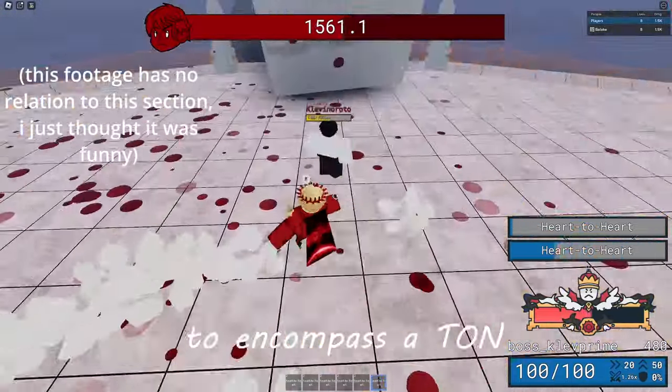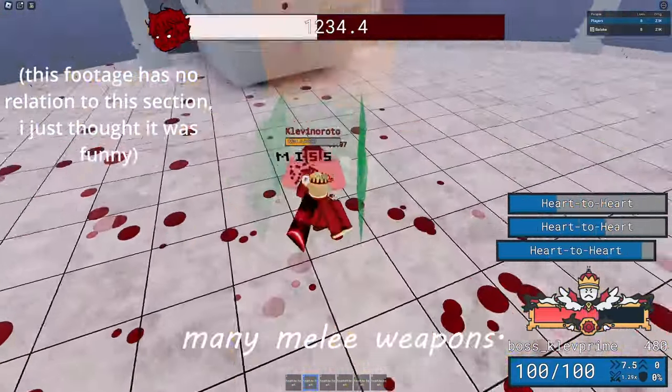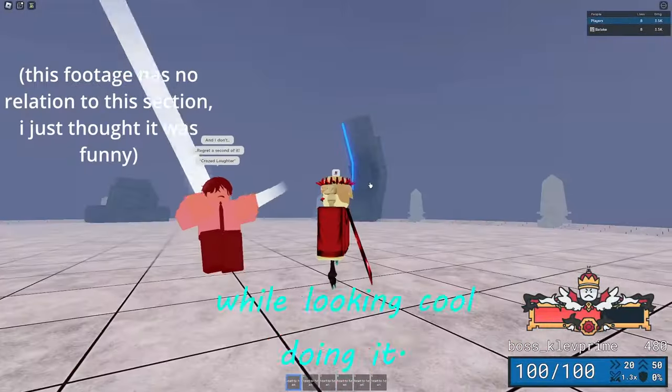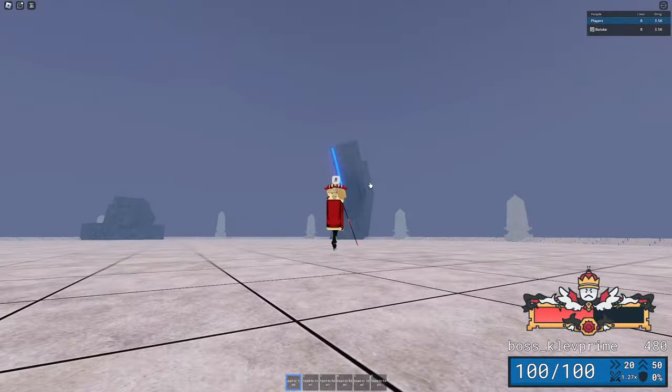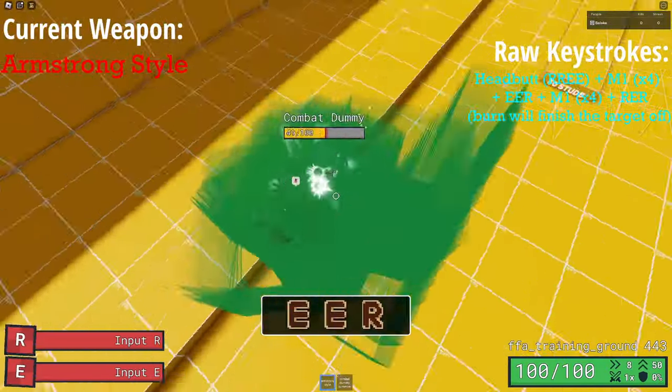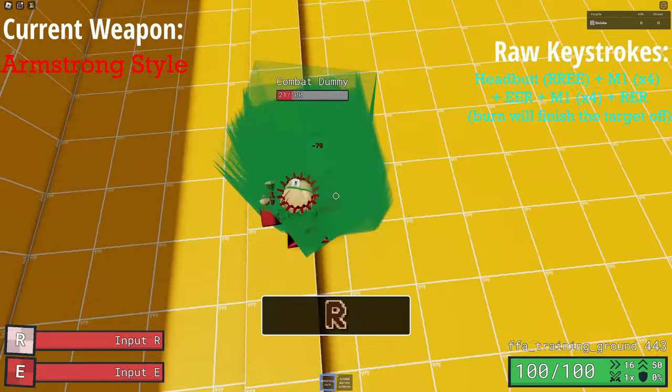This section is going to encompass a ton of 100HP combos for many melee weapons. These are crucial to know if you want to kill people as fast and efficiently as possible while looking cool doing it. The 100HP combo for Armstrong Style is definitely one of the more difficult ones due to the need to input multiple keys for each ability, but it goes like this: you open with a headbutt, do four M1s.